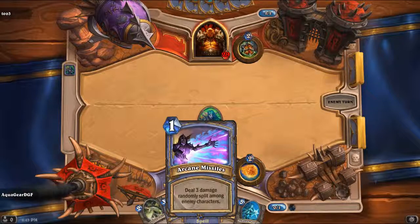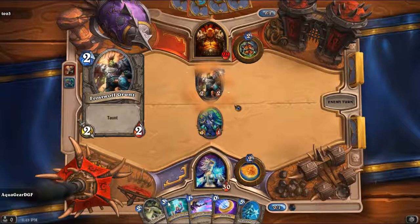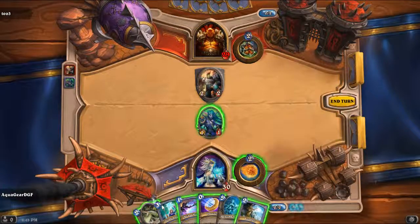So I already did one damage to him, and of course I still have this one mana where I can deal three damage. But I will not do that yet — I'll save that one. It does three damage and freezes.